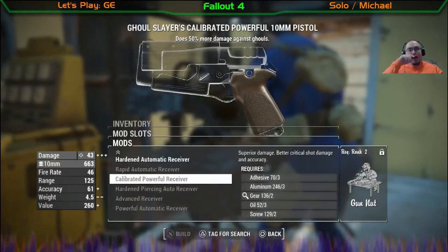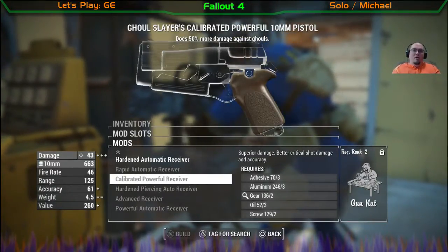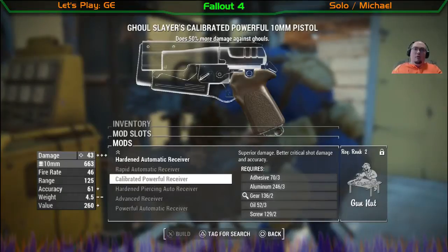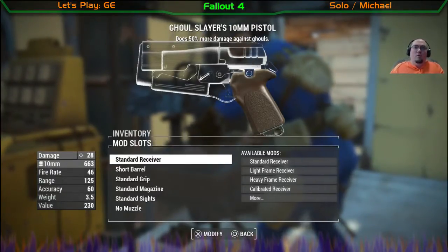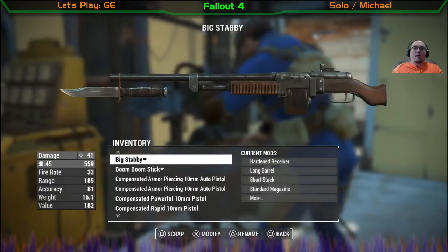So I'd have to take apart Little Sneaky to get that, to calibrate it powerful. Is there another one that's got that?